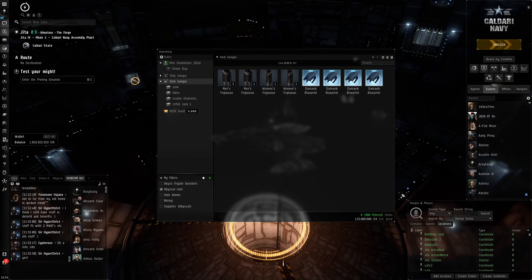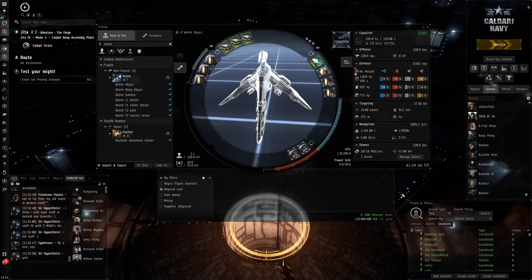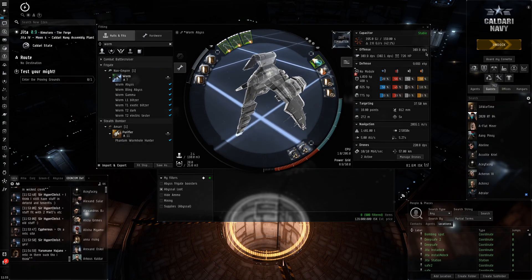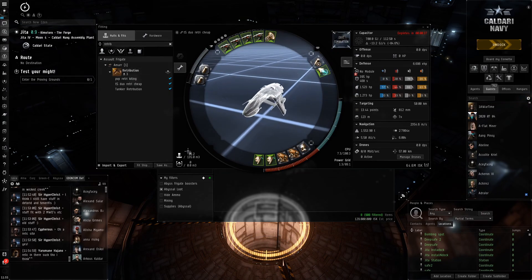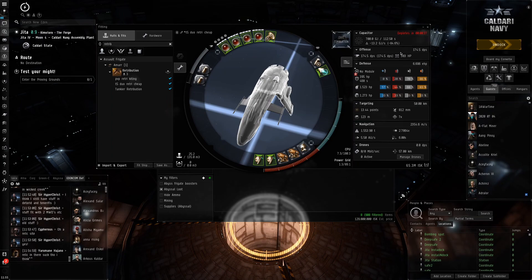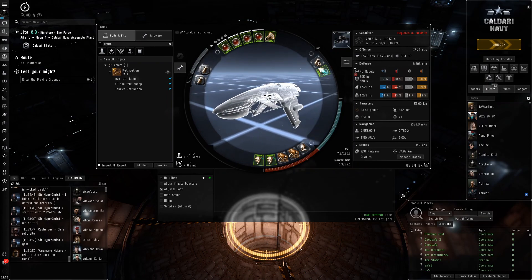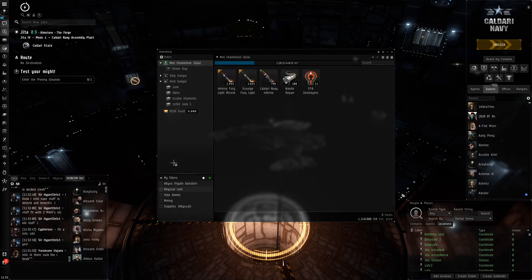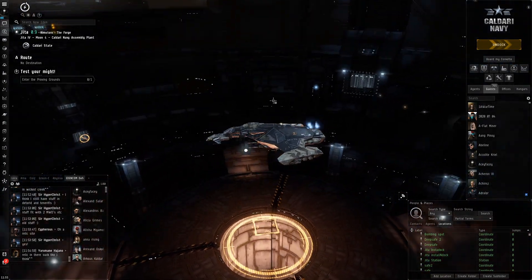Now we're at one billion ISK! I'm thinking of maybe buying a worm — I want to try it in T2 to see if it works well, because the thing I really like about this ship is we're able to have relatively high DPS around 300 without having to think about transversal. The retribution fit I had before had very good range and DPS but you always have to consider transversal — you can't orbit too much or you miss a lot. The worm doesn't have to think about that due to how missiles and drones work, so that's something I really want to get good at.